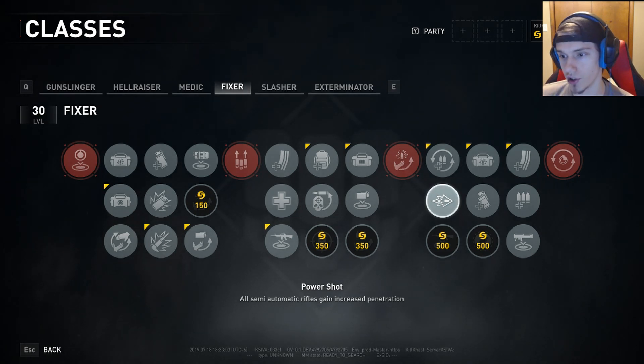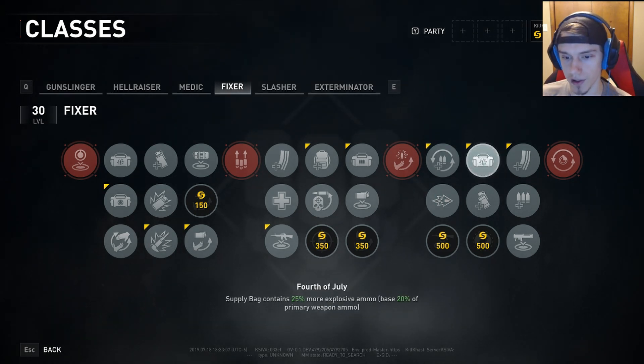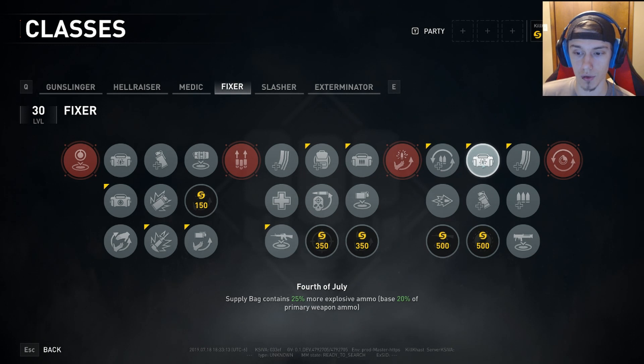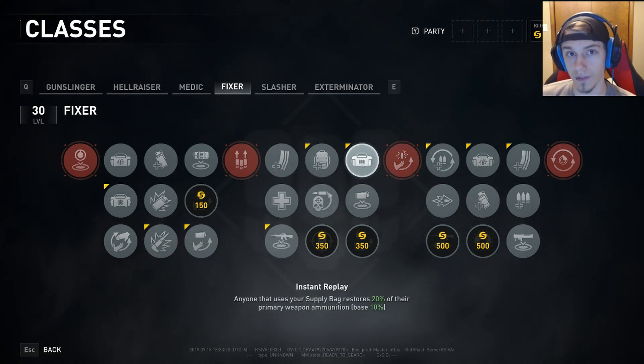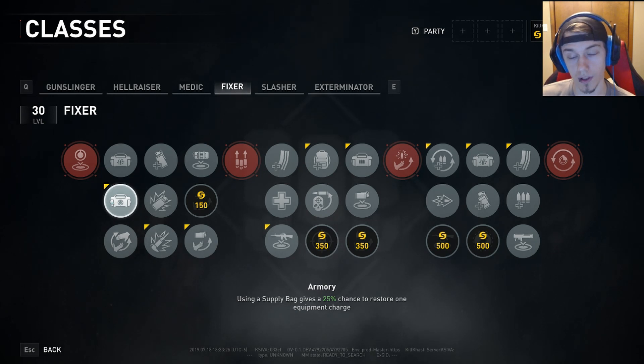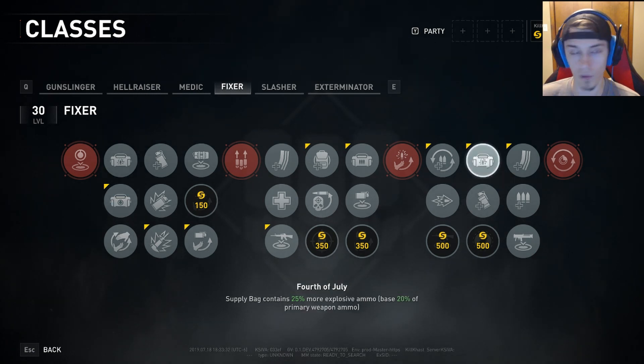Next, Fourth of July: supply bag contains 25% more explosive ammo — the base is 20%. What this does is allow your teammates to use the explosive ammo bags more, giving them more chances to refill their primary ammo, and more chances to proc their equipment through Armory. Overall, more chances to use our explosive ammo bag is going to benefit the team greatly.